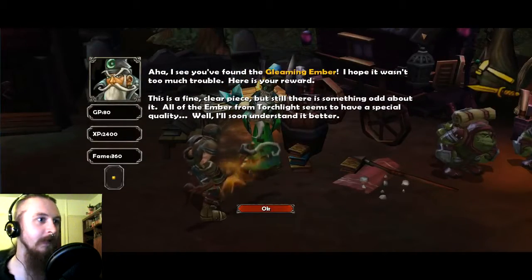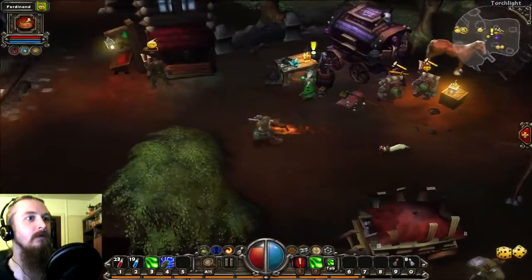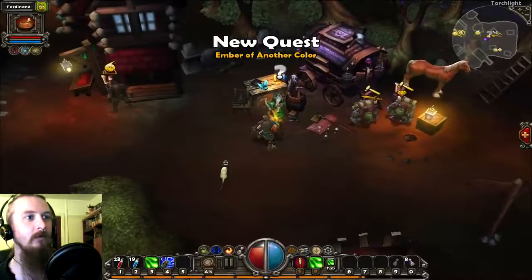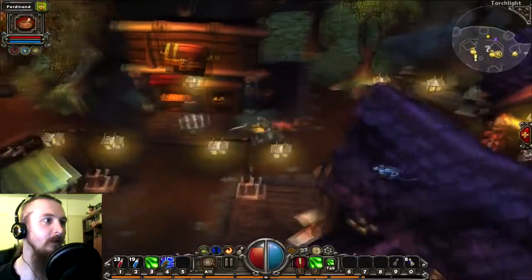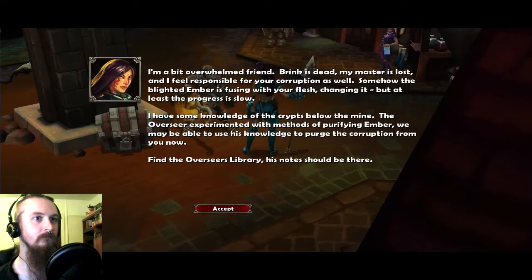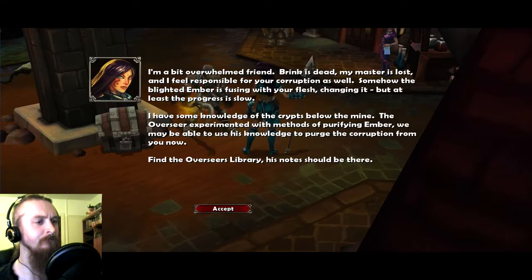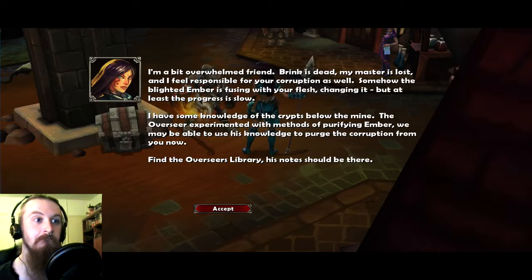Doodoo is totally not Merlin and/or Gandalf. Okay, so now that we've opened things up a little more — what do you need? Necropolis buried below the mines. Deathlace ember — so you want more ember stuff. Does anybody else around here want stuff done? Brink is dead, my master is lost, I feel responsible for your corruption as well. Somehow the blighted ember is fusing with your flesh, changing it — but at least the progress is slow. Well, that's reassuring. The Overseer experimented with methods of purifying amber — we may be able to use his knowledge to purge the corruption from you. Find the Overseer's library; his notes should be there.